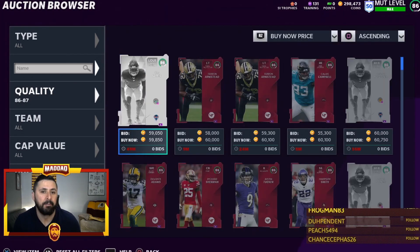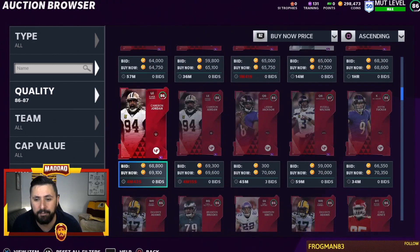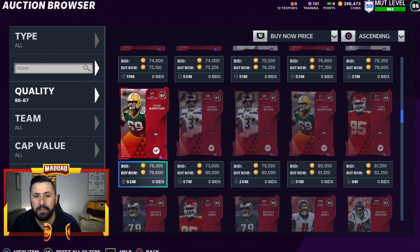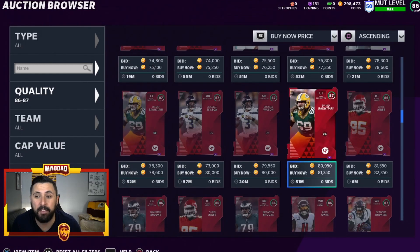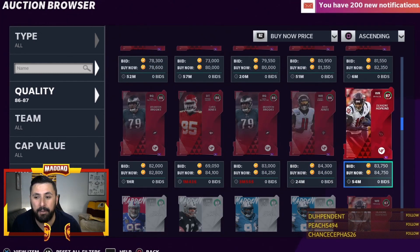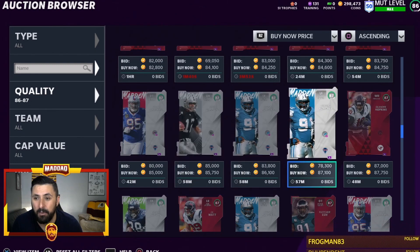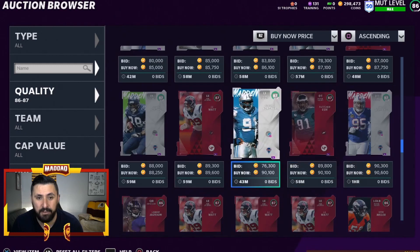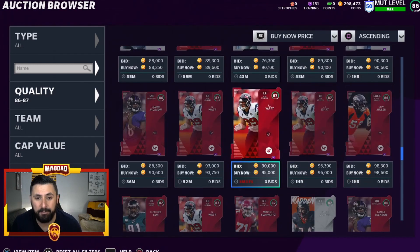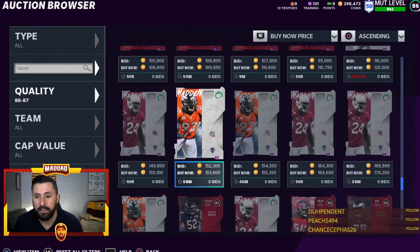Jumping to the 87s — anyone under 100K, like Russell Wilson, Julio, DeAndre Hopkins, Rich Gannon, Robert Porsch, Max Strong, and Kyle Williams — a lot of these team builders are not very expensive. I wouldn't necessarily use the pass on any of those cheaper options.